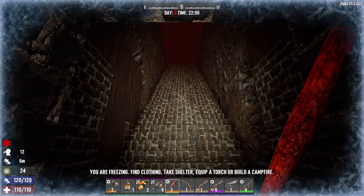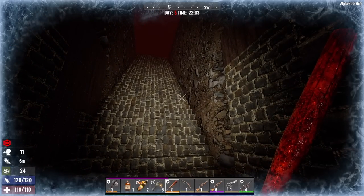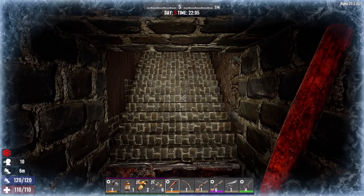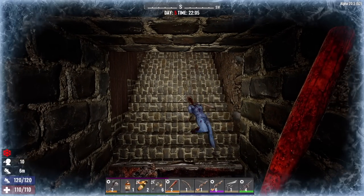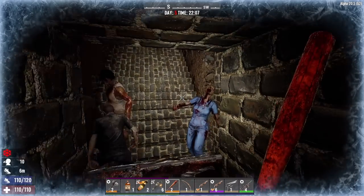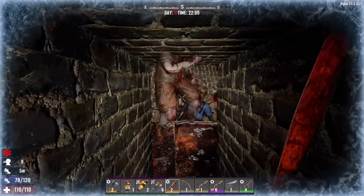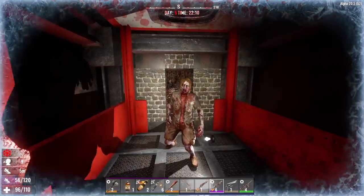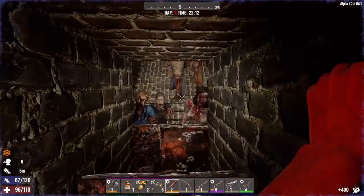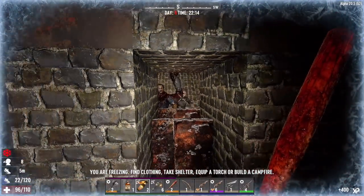All right, here we go. Fingers crossed they find their way down to me and don't just destroy my house. I hear them — come on. Yes! We may have inadvertently created the funniest horde base ever. I hope they all just fall down — oh my God, they are! That's hilarious. It appears they're making their way down the steps into this window. I don't know if this is the whole horde though; there may still be some upstairs attacking the house.